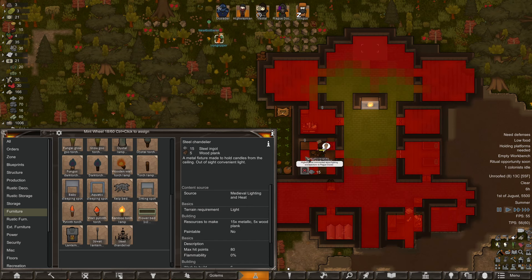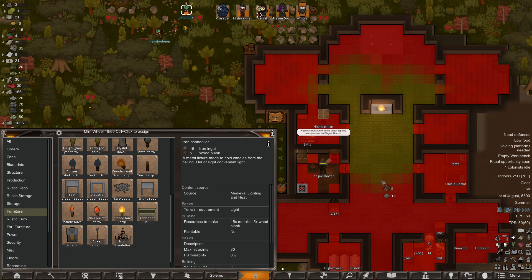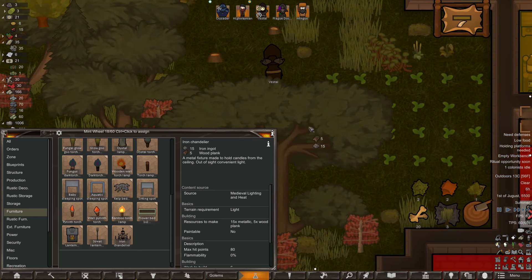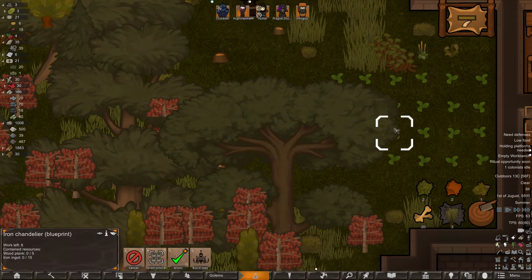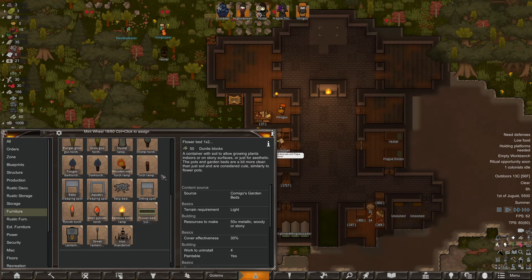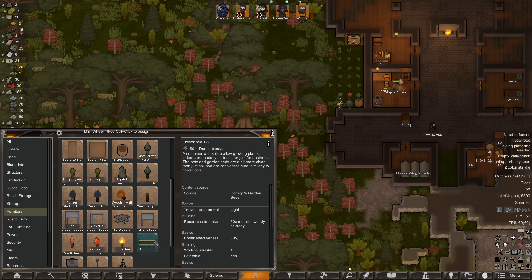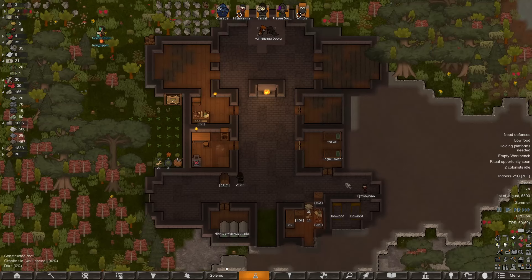Oh, we could just do a chandelier — that'd be neat. The blueprint can be placed anywhere even if there's no roof, which is great. Plenty of lantern options too. There's also a flower bed — more clean than just soil and considered cute, similar to flower pots.